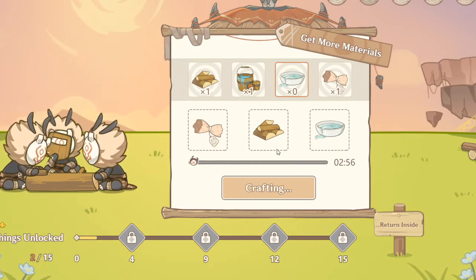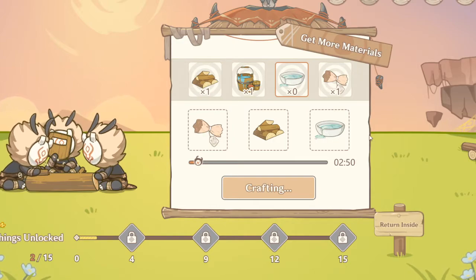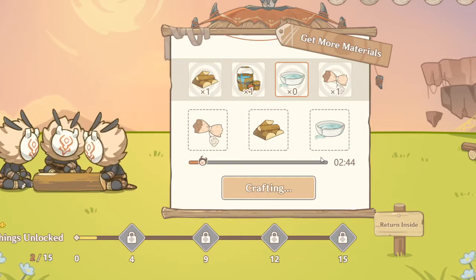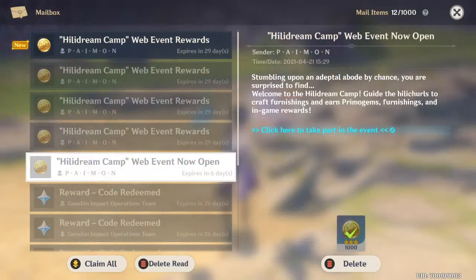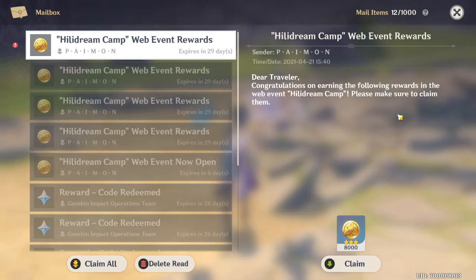The first time you craft anything it's instant, the second time it's one minute, and the third time it's going to take three minutes. After you're done with that, you go back to the game and you should receive a reward. There we go — Dream Camp web event rewards: congratulations on earning the following rewards in the web event.